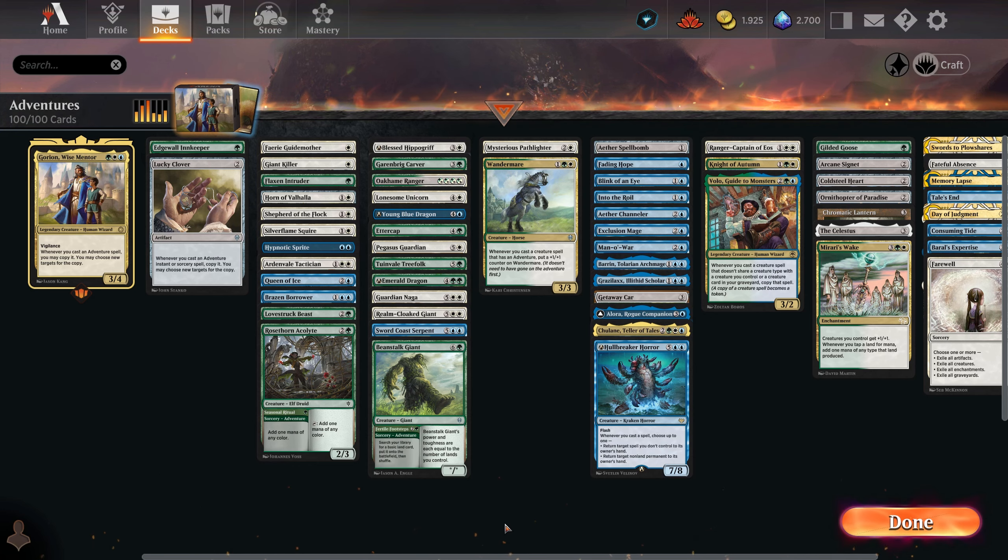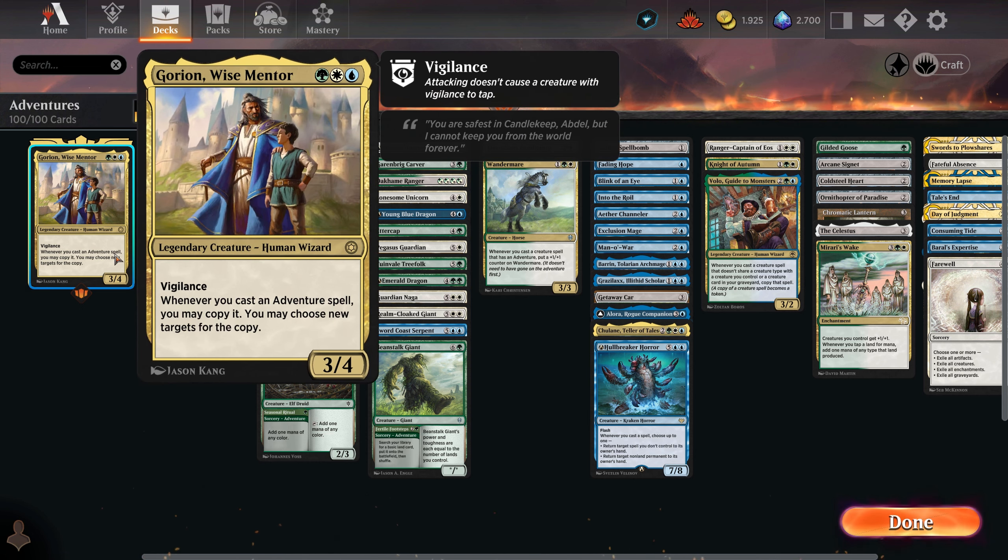You're watching Brazzerobot MTG, one of the greatest historic brawl channels in the world. I'm Gabriel, and today we are going on an adventure. Our commander is Gorion, Wise Mentor, which is a three-mana three-four human wizard in Bant colors. He has vigilance, and whenever we cast an adventure spell, we may copy it and choose new targets. Adventures are not really good on their own except for a few cases, but this commander might actually make them good. Our strategy is to play adventures, double up their effect, use the creature's side, but also bounce the creature back to our hand so we can reuse the adventure one more time. We are an adventures deck with a very heavy tempo package to delay our opponents, but also to use it to our favor.